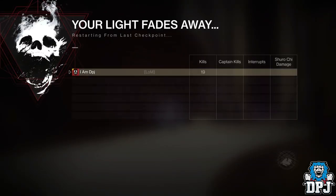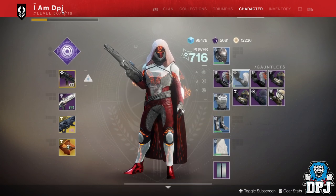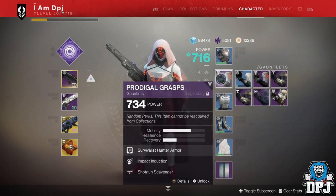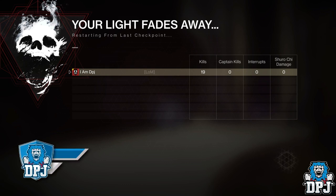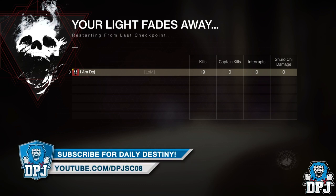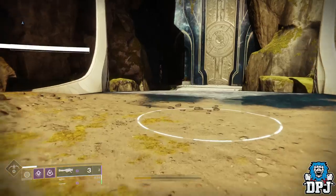When all adds are dead, simply kill yourself by jumping off the map or blowing yourself up with a rocket launcher. This is a pretty popular spot with an unlimited horde of adds, and it allows you to get things like this done so much quicker. It's also a great spot for getting a load of melee kills for the Titan done quickly too, though that's pretty easy to do anywhere.